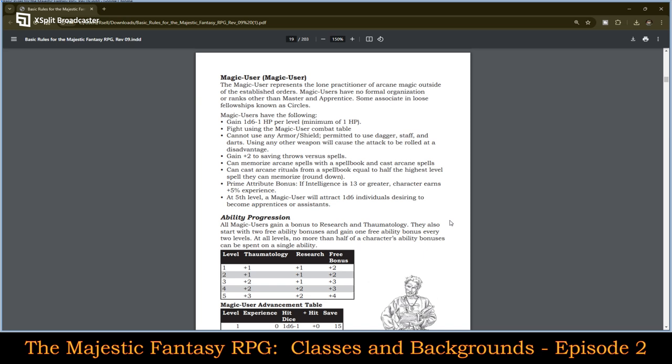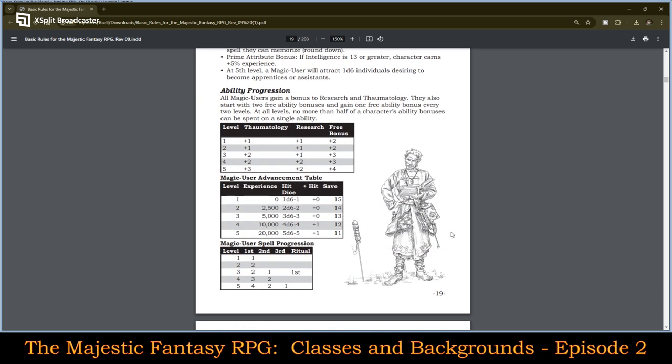Their ability progression: they gain a bonus to thaumatology — plus 1, 1, 2, 2, then plus 3 by level — and a bonus to research: plus 1, 1, 1, 2, 2. The free bonuses are plus 2, 2, 3, 3, and then plus 4. For spells: they start with one spell at first level, two first level spells at second, two first and one second level at third plus they gain a ritual. At fourth level they have three first level and two second level spells, plus that ritual carries through. At fifth, they have four first level spells, two second level spells, one third level spell, plus that ritual.